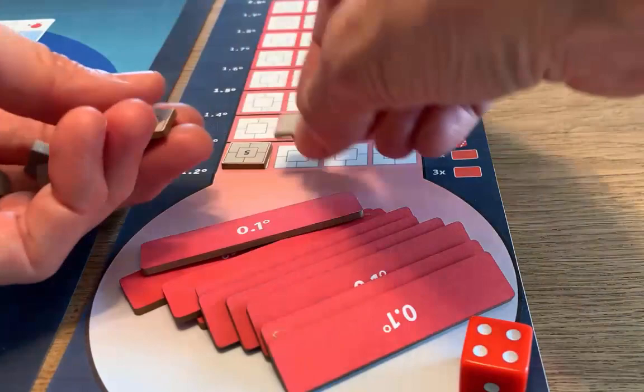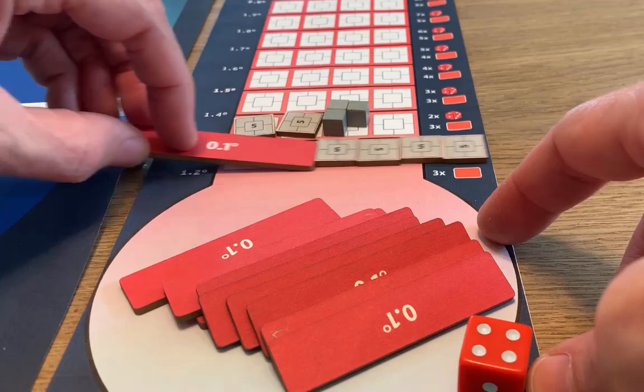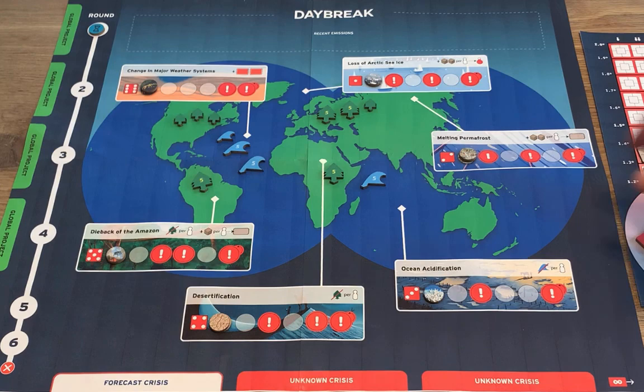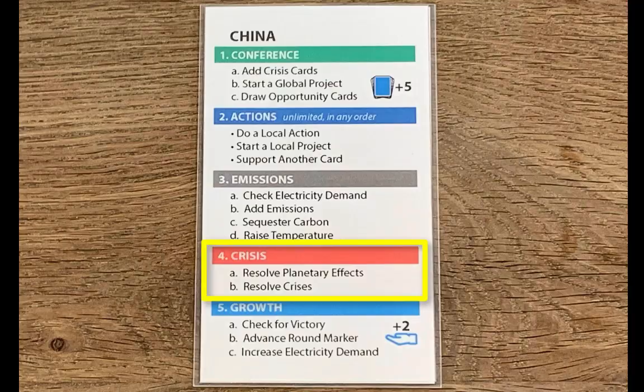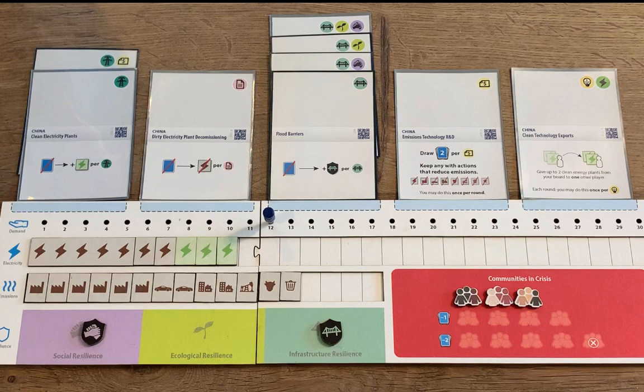Look at all that carbon! Next you'll sequester the carbon below, and finally shift the excess emissions to the thermometer. Then it's time for the crisis step, where you roll for planetary effects and resolve the crisis cards.